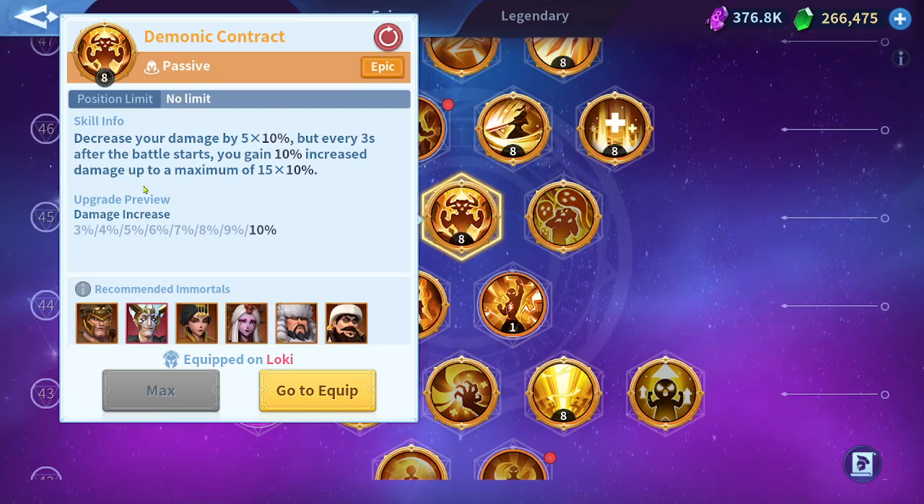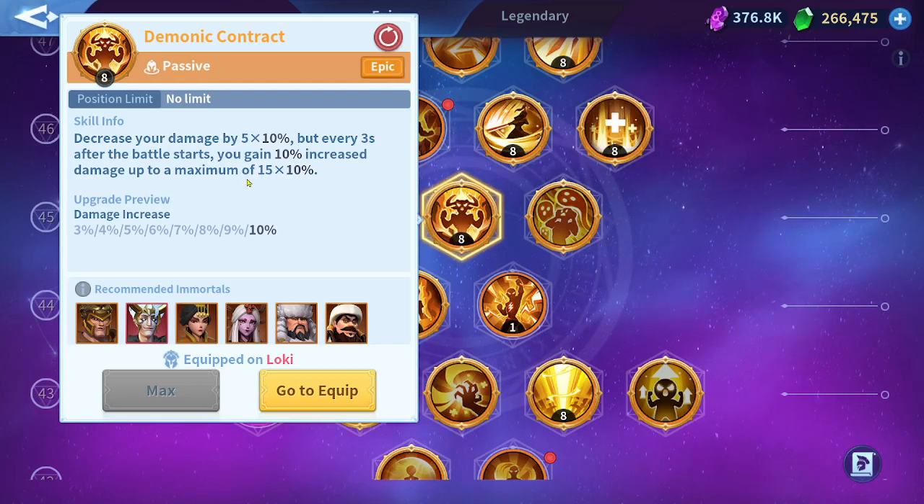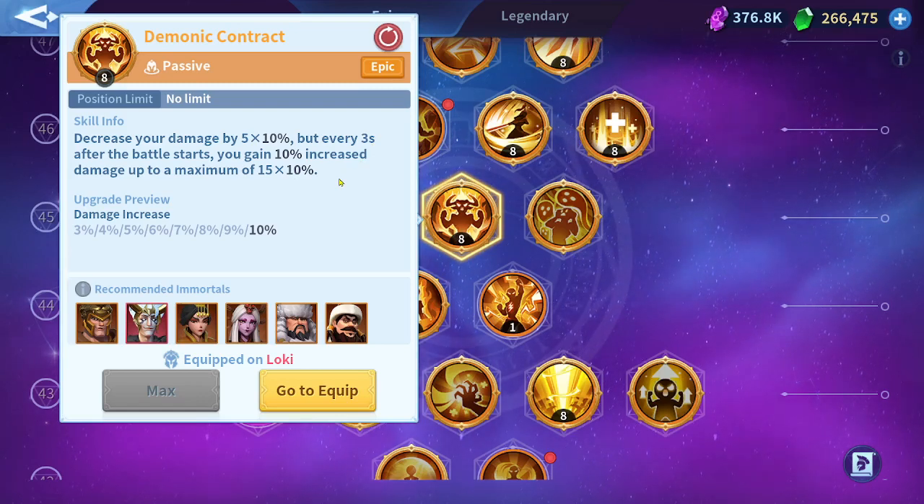According to the skill description, it will decrease your damage by 50%, plus 10% for level 8. Every three seconds after the battle starts, you gain 10% increased damage up to a maximum of 15 times. So it decreases your damage by 50%, but ultimately increases it by 150% — three times the damage you lost early game.